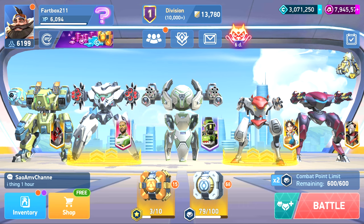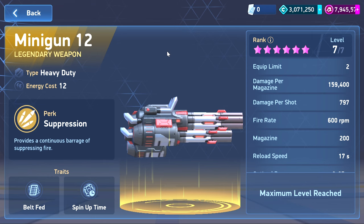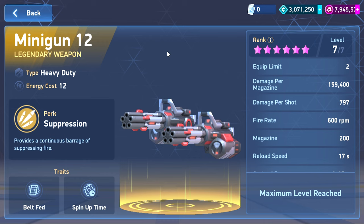What is up everybody, escape11 here, and we are going to be doing an 'Is it good?' for the mini chain gun — or mini gun, whatever you want to call it. This is a weapon that's fairly new, but I've had a lot of people asking me, especially with events that have come up and the new 16: 'Escape, is this a good weapon?' And I think unfortunately it is not really a great weapon. There are some things that are cool about it, but not enough to make it a good weapon for a lot of people to focus on.